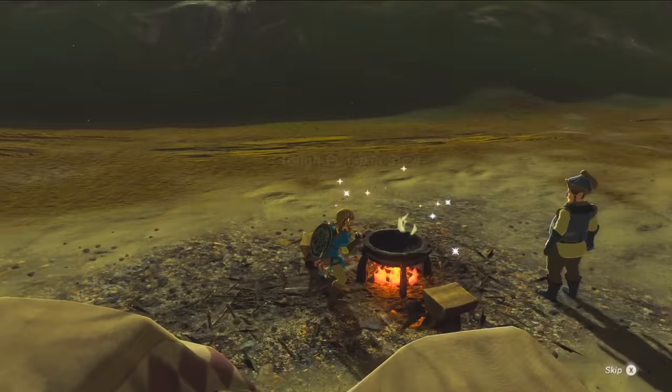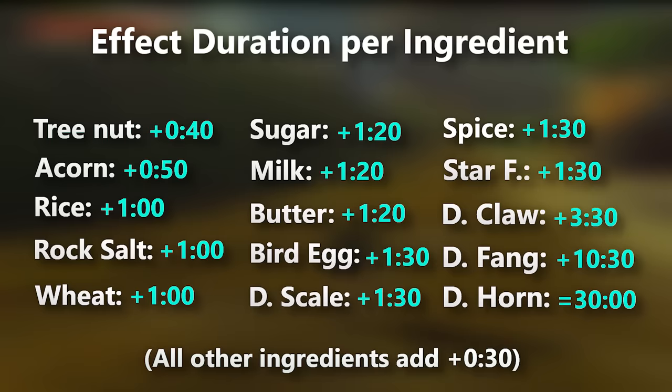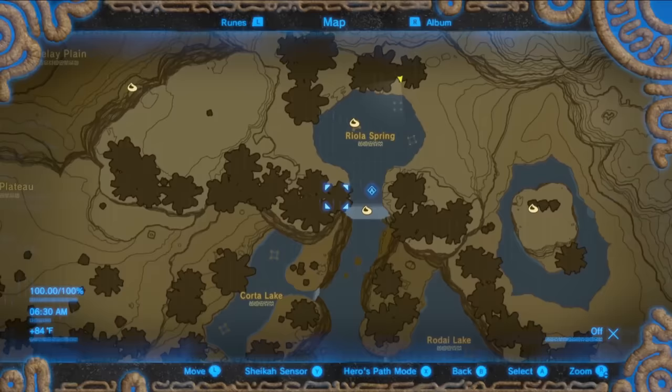Depending on your use for these buffs, some of these durations can seem a bit short. But fortunately, there are specific ingredients in this game that are primarily used to extend the duration of these buffs, despite not always boasting extra hearts. Most of these are pretty weak, with the exception of the dragon parts — specifically the horn shards, which boosts the meal's duration all the way to 30 minutes, which is ideal for cooking.